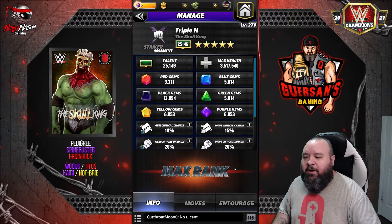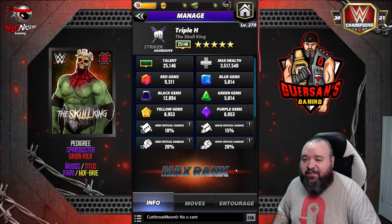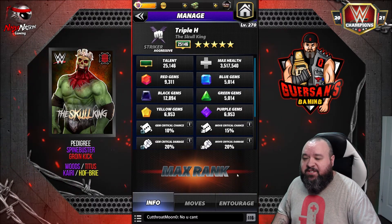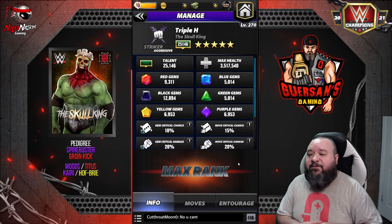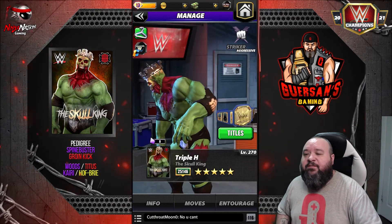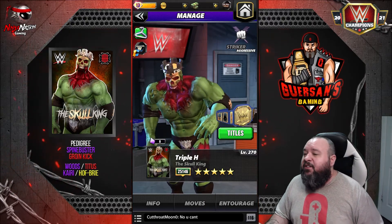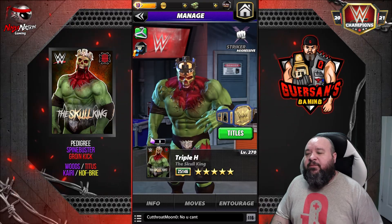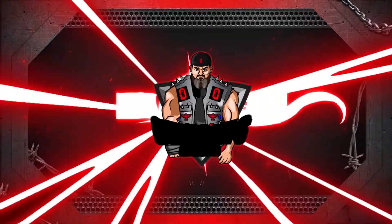He's already a very strong character to begin with — he can pretty much do moves almost forever unless you're really unlucky with the board. He didn't really need a boost, and he's definitely not going to be overpowered by the fact that he's five-star gold. You can pretty much keep him at five-star silver and get pretty similar results. That's it for Triple H — thanks for watching. If you're not already a sub, make sure to do so. Leave a like and share — see you guys, ciao, bye!